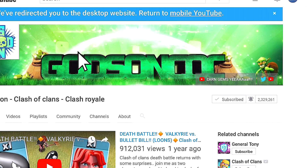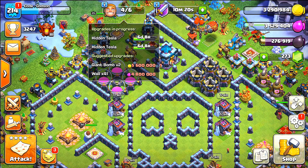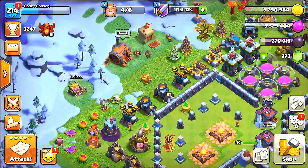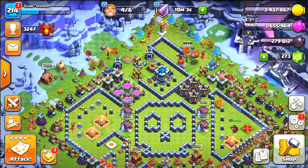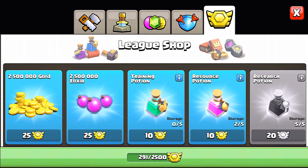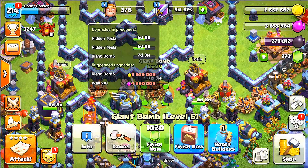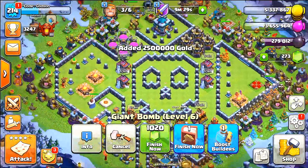Let's start by seeing if we can upgrade and get our bombs done — we need a lot of loot for that. Let's check our clan castle and grab as much loot as possible. Nothing in there, so we're going to have to use our league tokens to grab some loot. That should be enough for maybe one giant bomb — five million — let's get one more.